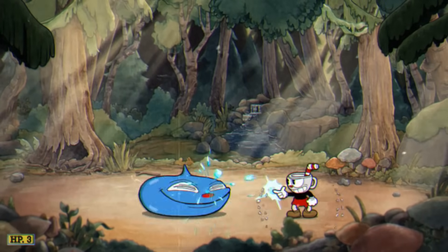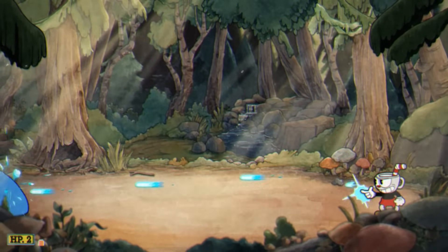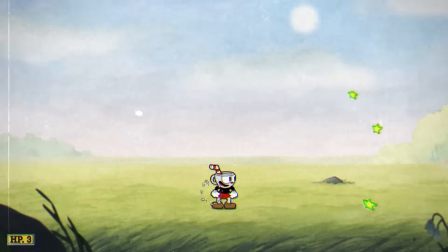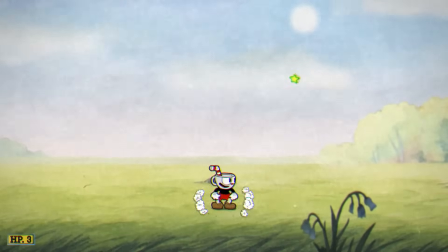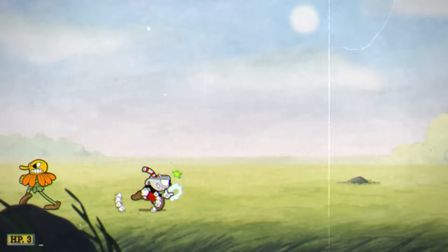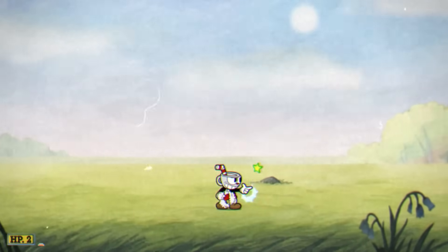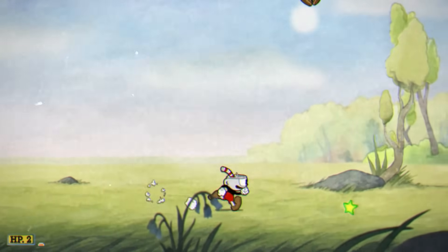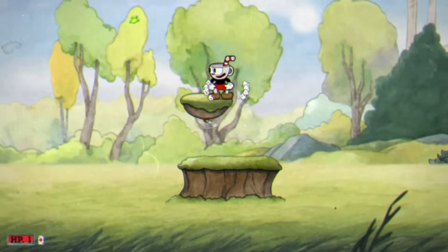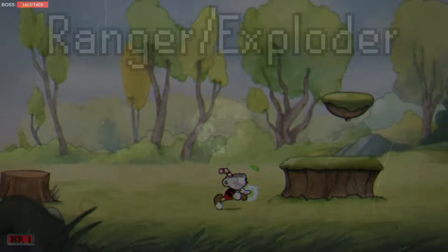There are a total of five weapons and two charms that go unused in the final release. First is Arc: as the name implies, a projectile is fired in an arc and sticks to the ground. It will then grow and explode if an enemy touches it. The weapon has three distinct damage values depending on when it hits the enemy, and the EX attack fires a shot in a downward arc.